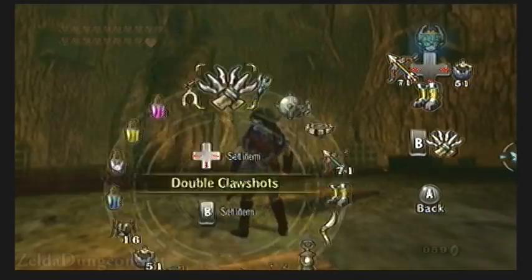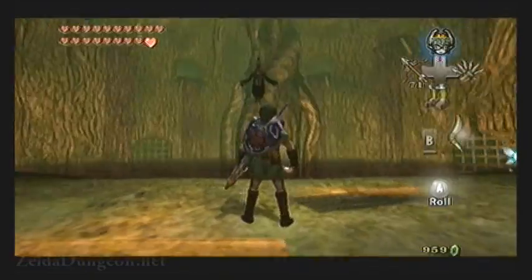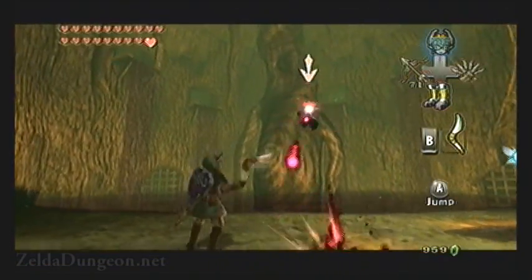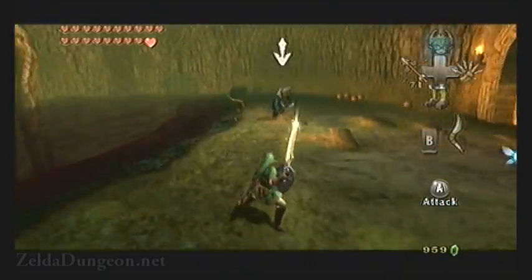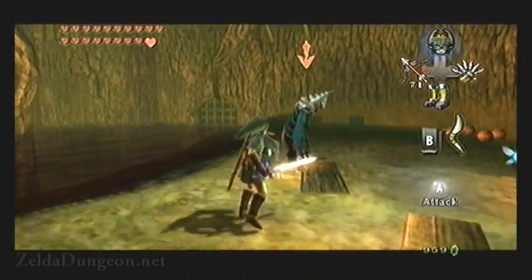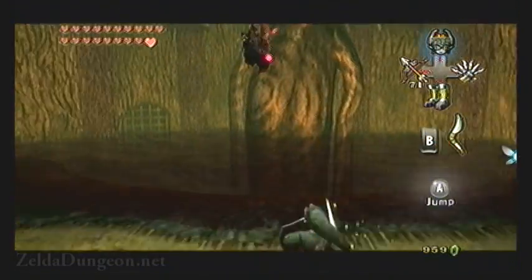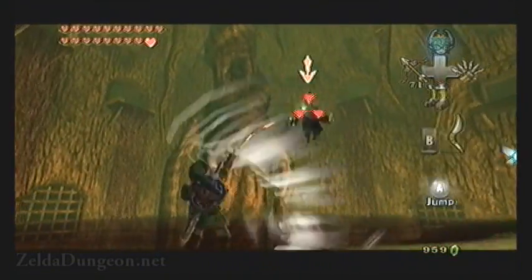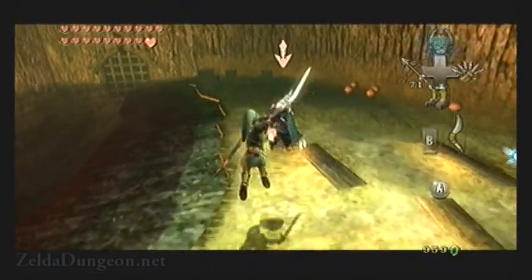This battle involves Zant making illusions of previous boss chambers in which we have to battle him. He takes on some characteristics of the boss that belonged to each room. In the first room, he takes us to the boss chamber of the Forest Temple. If you remember from when we fought Diababa, we had to use the Gale Boomerang. Zant will hover in the air and shoot a ton of energy balls. You can defend against this with your shield or dodge out of the way. You want to use the Gale Boomerang to bring him over the platform and then slash away with your sword.